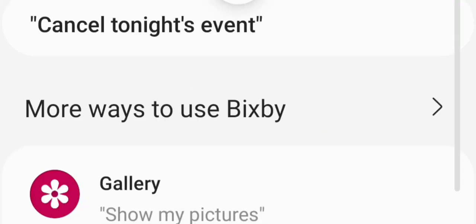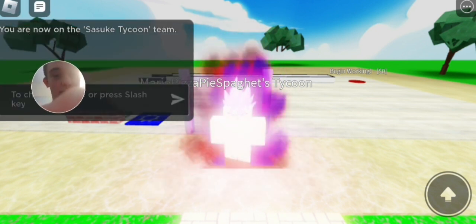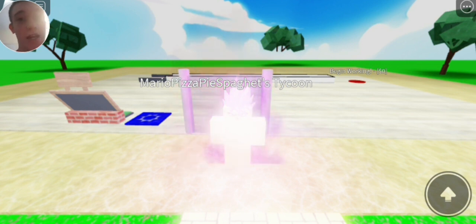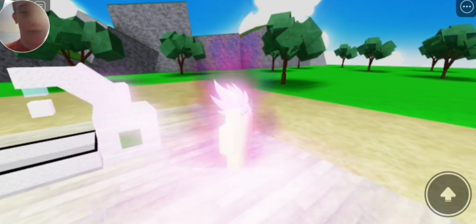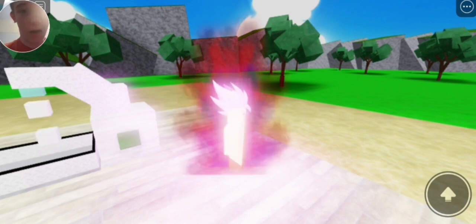Now I'm going to be experimenting on how the game works on Sasuke's Tycoon, and this will work with basically all the other Tycoons. When you walk through this door you are able to join the Tycoon - it says 'You are now on the Sasuke Tycoon team', so it lets you see which Tycoon you have just joined. We have the leaderboard which showcases Naruto, Goku and Sasuke's Tycoons. It also shows kills, deaths and cash. Cash is very vital for this game because this is how you build your bases. So if we tap on this button here, as you can see it spawns multiple of these blocks.